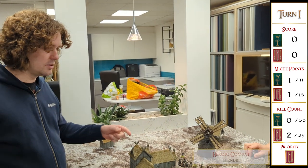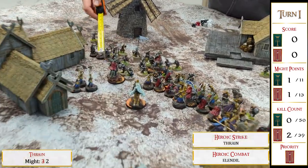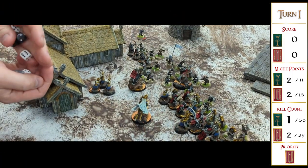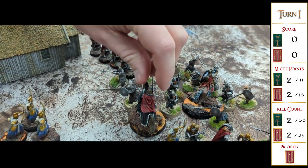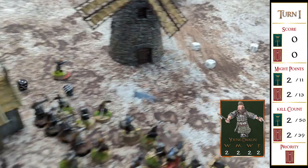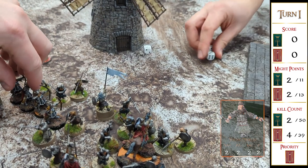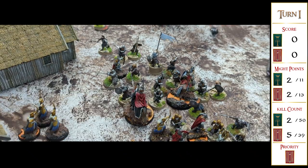I called a heroic combat with Elendil. Elendil started the combat phase strongly — he killed two dwarves and then moved into two more. Then it was Dwalin versus two Numenor archers. Dwalin won and with strength 5 against defense 4, he killed both Numenor bowmen. My last two Numenor archers then died to Grimhammers — things are already starting to go down the toilet for the Last Alliance.